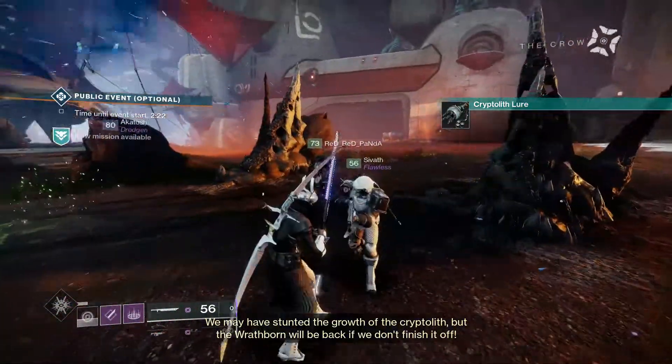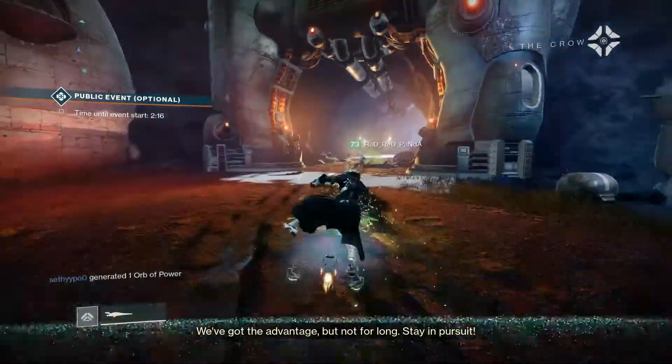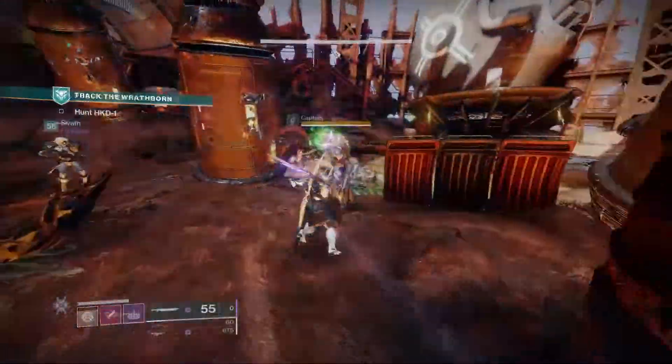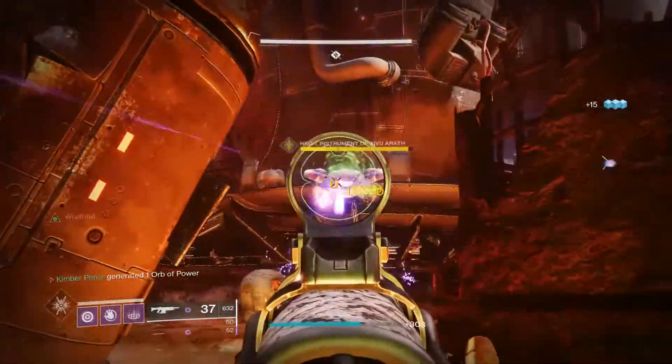After doing the first part of the mission, you will unlock Wrathborn hunts. You initiate these hunts at the Cryptoliths, where a boss will spawn. After you herd it enough, it will vanish, leaving you a trail of hive energy to track. After finding your target, you will find an even bigger boss. To break the shield on this boss, stand in the green pool of energy dropped by enemies.